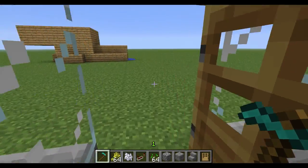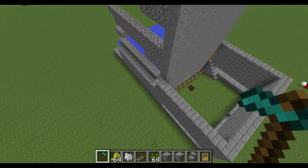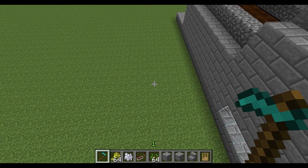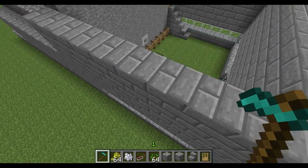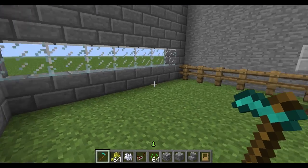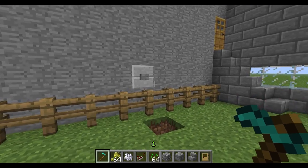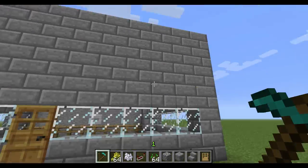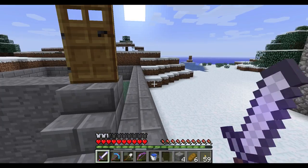The nice thing about this is that it is stackable - not vertically, but horizontally. So if I wanted to add another farm over here, say for nether wart, all I would have to do is break down this wall right here. Then I would have a button over there on another wall, and that button would farm the nether wart. I can add as many farms as I want. So yeah, that's what we're going to be building today in the let's play world.